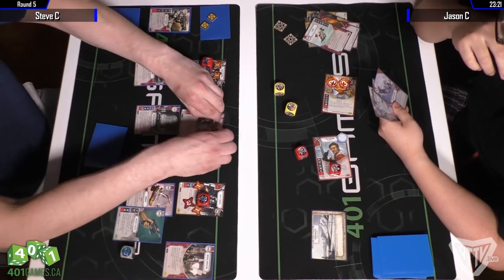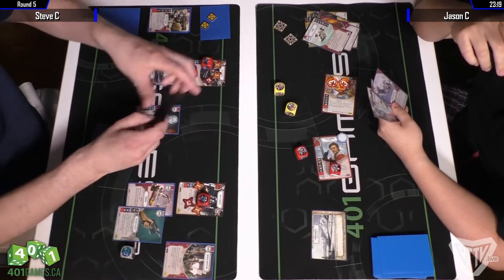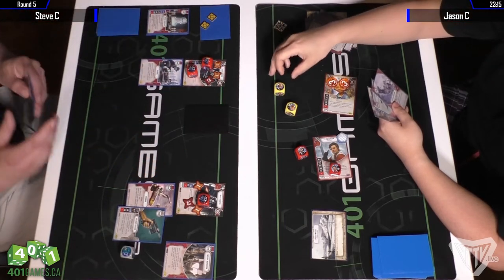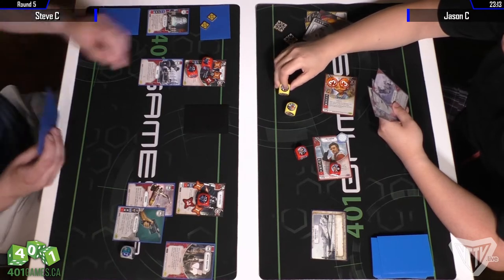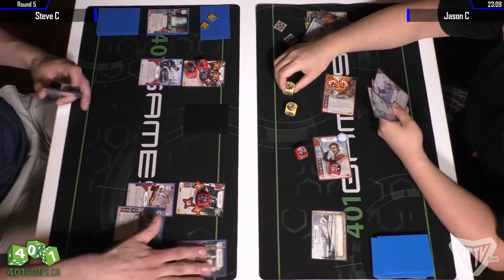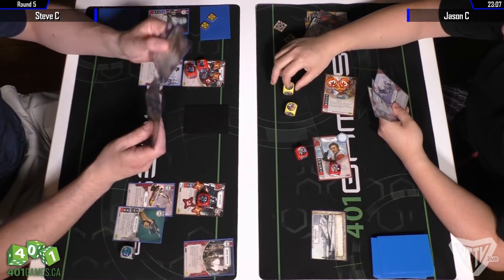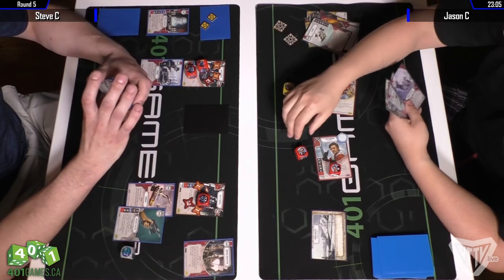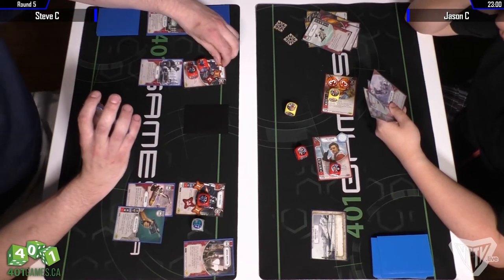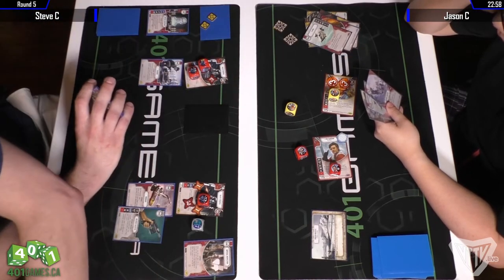This decides where the rollable upgrades are going, splitting up the dice. Steve now has the option to roll out all the dice in his pool with Wingman plus Death Trooper. He might want to play an upgrade first. Jason is still resolving the second of his two dice from Maz's ability — one damage into the Training die, so six damage on that Death Trooper.